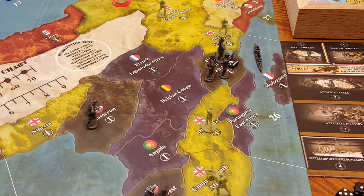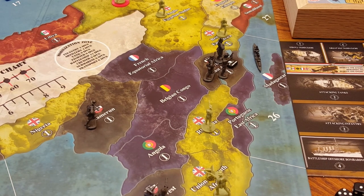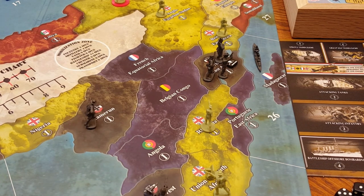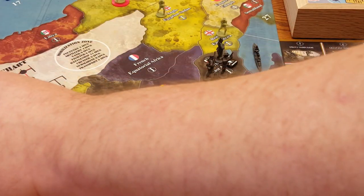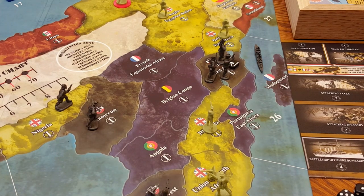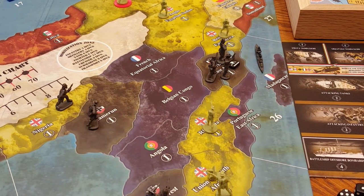In the order of play, Germany goes first before France and Britain. This will be considered the first round of play for Germany as it involves Africa. For Germany's first round movement, I'm going to move a unit from Togoland over to Nigeria — that'll be a plus one for Germany on the income chart — and Britain goes down. We'll place a control marker in Nigeria.